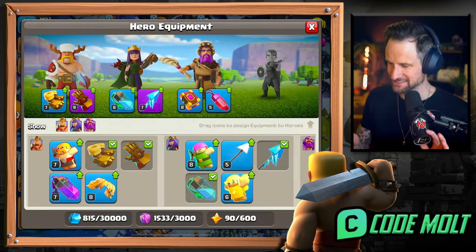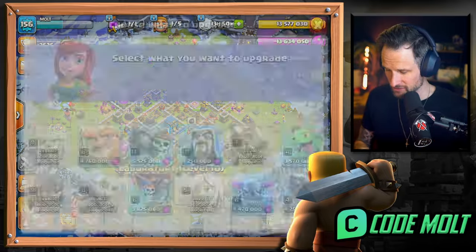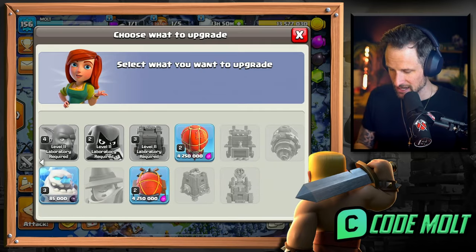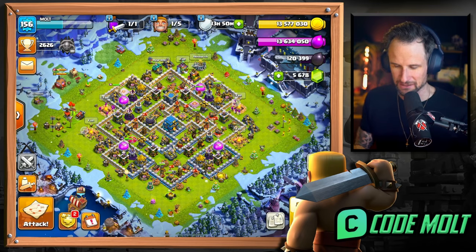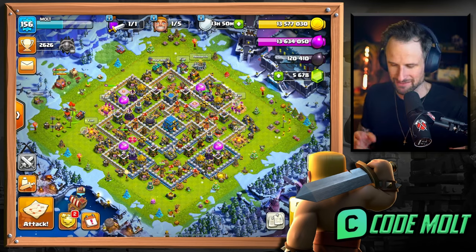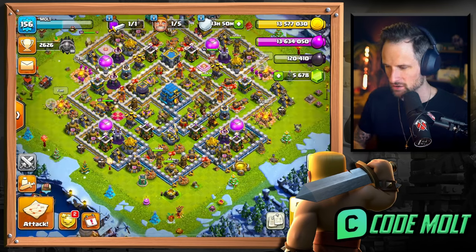We've got a whole bunch of resources saved up. Oh my gosh, I wasn't expecting to be able to upgrade it that much - yes, so good! I don't think I'm gonna research anything. I know that I could, but I don't really use too much else than what I'm using with my Sneaky Goblins and all that kind of stuff since I'm mainly just raiding.